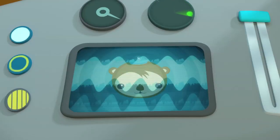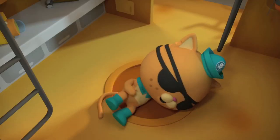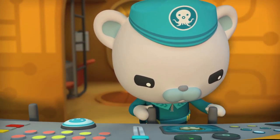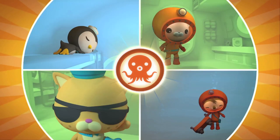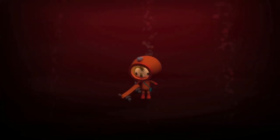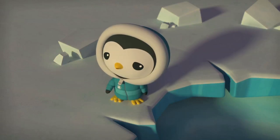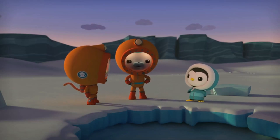Shellington to Gup S, come in please. Help! Come in. Shellington to Gup S, what was that? Come in please. Where am I? Captain Barnacles, do you read me? Shellington, where are you? Captain, I'm in the lake. Tiny creatures. Captain, help! Quasi and Peso, to the ice hole. Octonauts, Shellington is stranded down in the ice lake, we have to rescue him. The temperature is dropping fast. If the hole freezes over, there'll be no way to get him out. Then there's no time to lose. Quasi, you're with me. Peso, you stay here and keep your eye on the ice hole. Octonauts, let's do this.